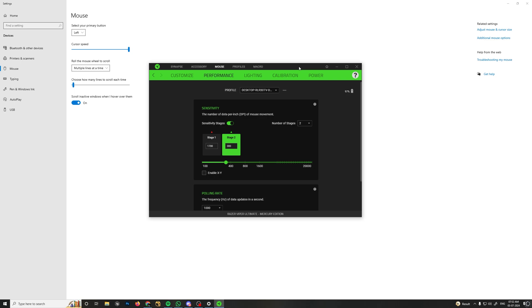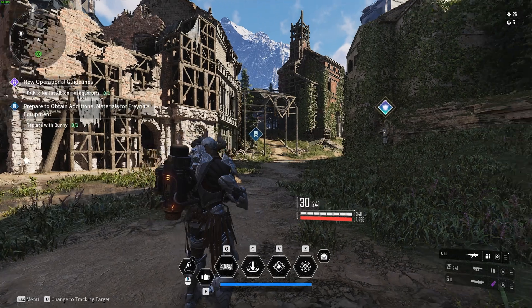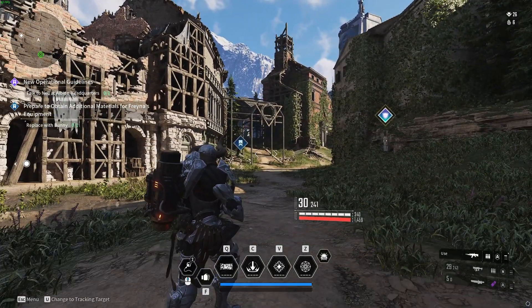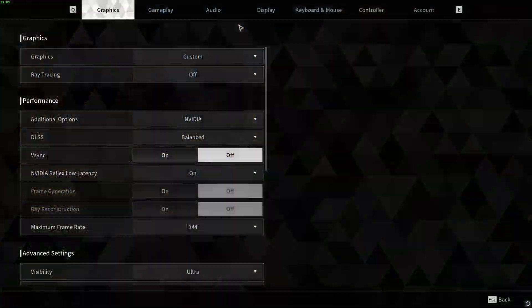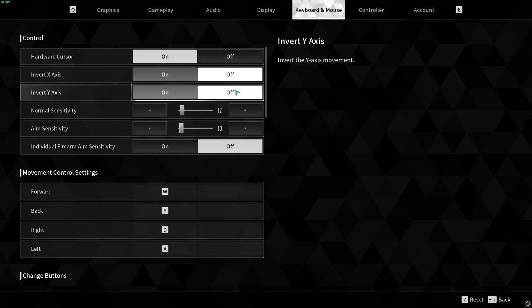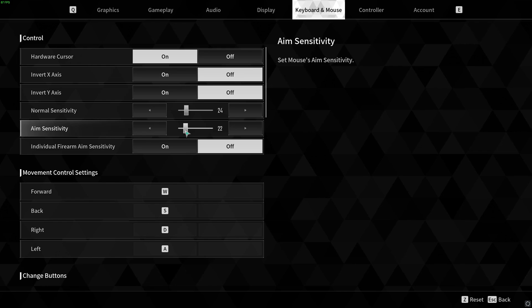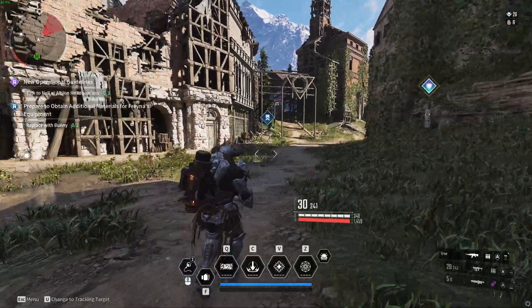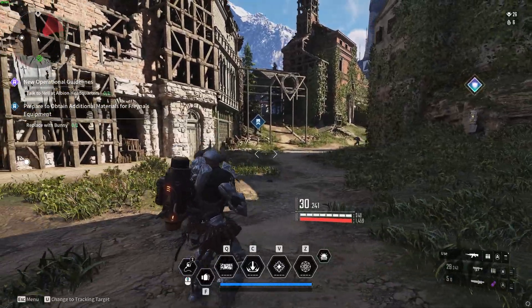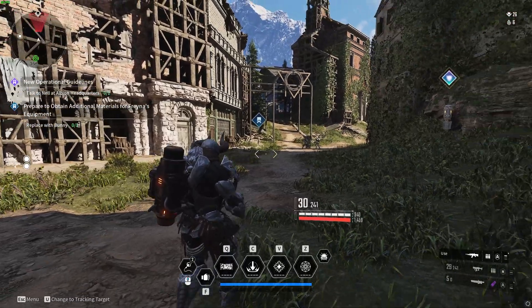That's literally it for the system settings. Now you need to adjust a couple of things in the game. When you launch the game again, your mouse will feel very slow, so you need to adjust the sensitivity settings. For me, normal sensitivity is 24 and aim sensitivity is 22. You can actually feel the difference in-game when you're using it.